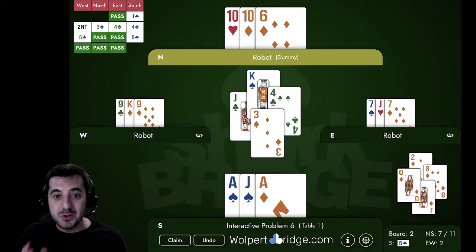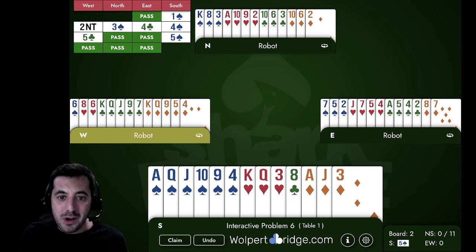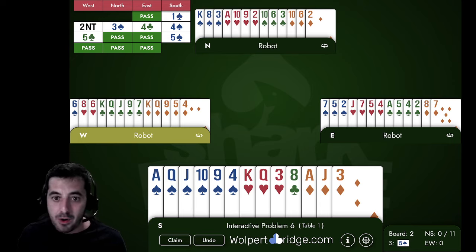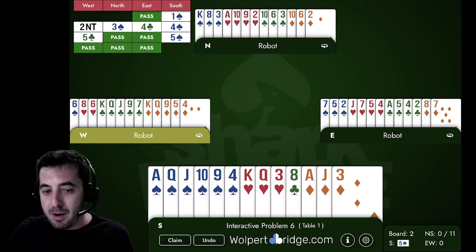So there were two ways to go about this hand. It was a good exercise in thought and in counting out the distribution — when you know that they've got five-five in the minors, that tells you a lot about the distribution. I'm going to try and share more hands just like this in the future.